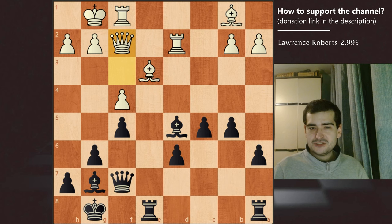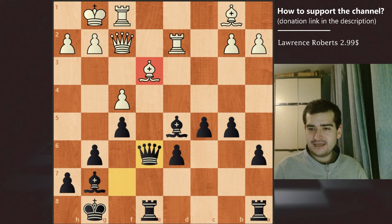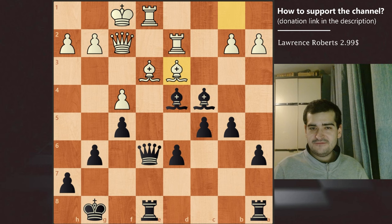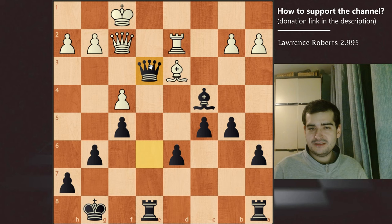After bishop takes on d5, white plays queen to f2 to avoid trading. We have queen to e6 played for black, attacking the bishop. We have rook to e1 and bishop to d4 is played, gaining advantage of the e-file while this rook is now hanging. We have king to f1 to protect the rook, but unfortunately this is not good because now we have bishop to c4 check, and after the bishop blocks this check, we have bishop taking on e3 and white is already in a lot of trouble. If white picks up with the rook then simply queen picks up on e3 and white simply loses a rook.